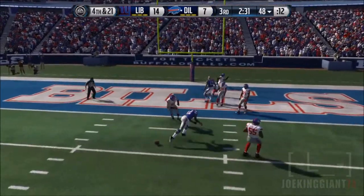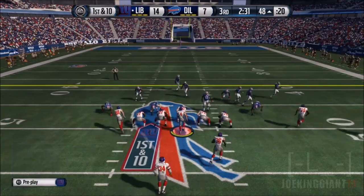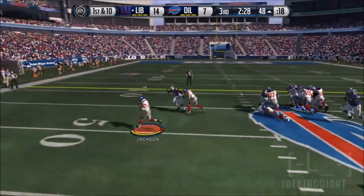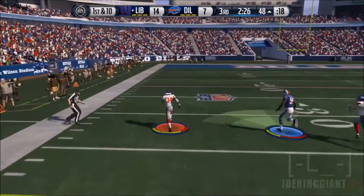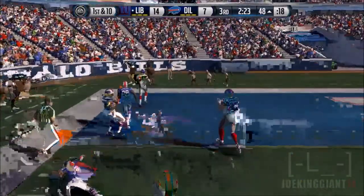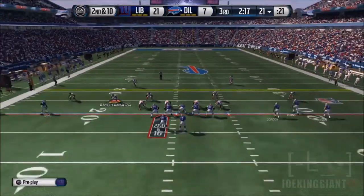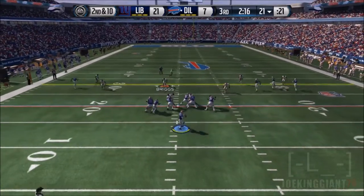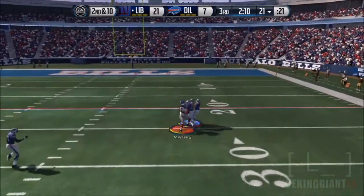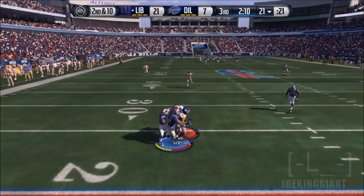The opponent lobs it down the middle, sends everybody on streaks — nothing. Fourth and 21, denied. Back on offense at 14 to 7, just trying to run down the clock into the fourth quarter. Bo Jackson with a nice misdirection takes it all the way for a 50 plus yard touchdown — with a little matrix glitch right there! Touchdown Bo Jackson.